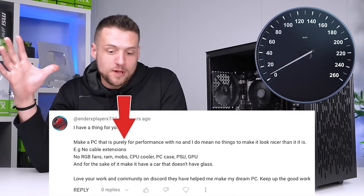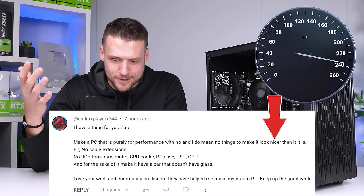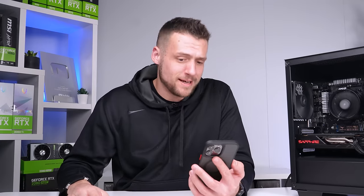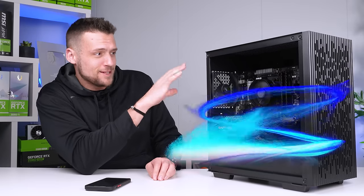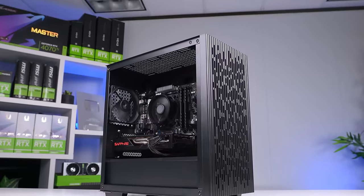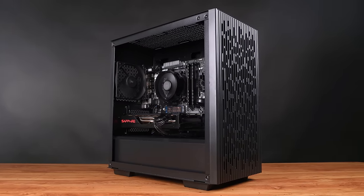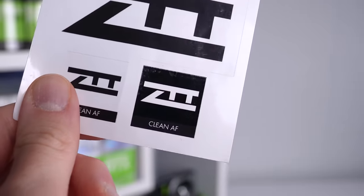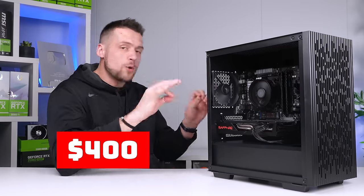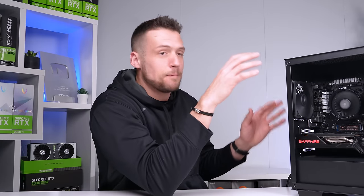A viewer requested: make a PC that is purely for performance with no, and I mean no, things to make it look nicer — no cable extensions, no RGB fans, nothing RGB. This is literally exactly what you're asking for. This type of build goes against everything I stand for with my motto of aesthetics over everything, and I honestly wouldn't even give this build my own ZTT Clean AF badge. Instead, this is a $400 build that focuses on maximizing FPS per dollar, and I'm going to show you exactly how to build one for yourself.